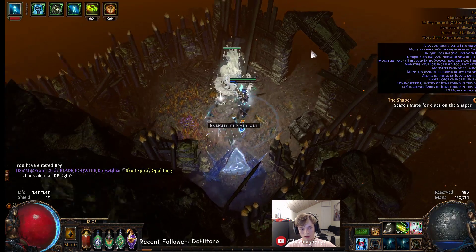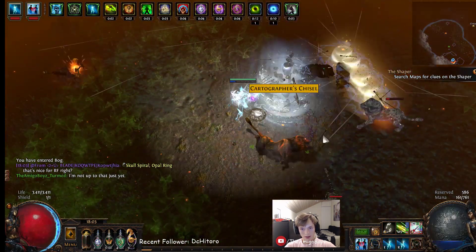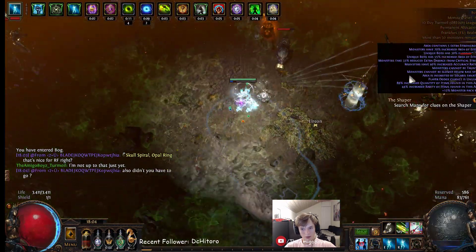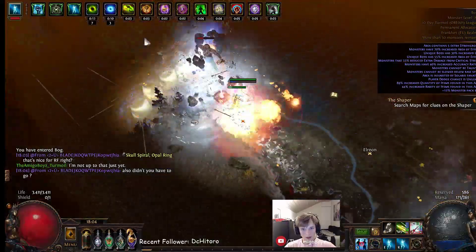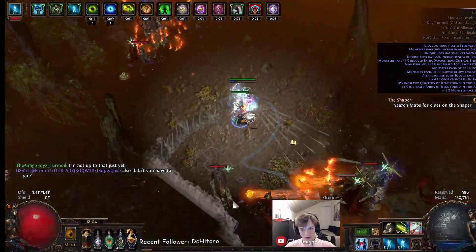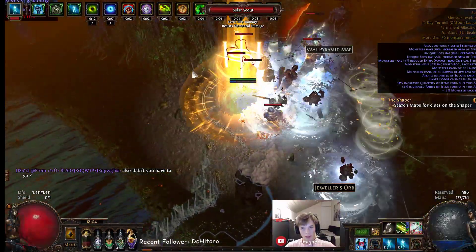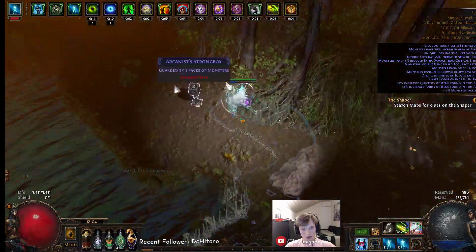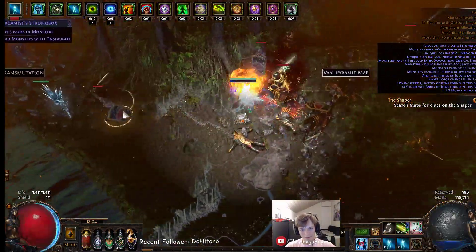We're just gonna run a quick Bog map to showcase the damage and the clear speed. It shouldn't have too many life mods. It's only five strongboxes but you can see the clear speed is pretty good. If you had the plus two Tornado Shot enchant that would make it ten times better, but right now we don't.